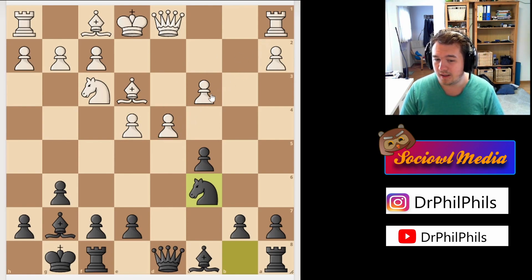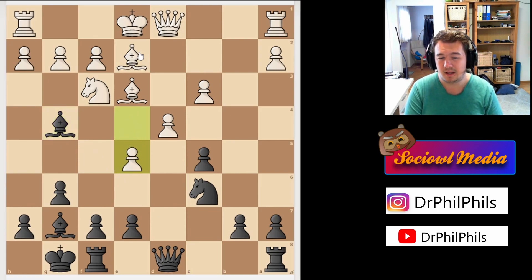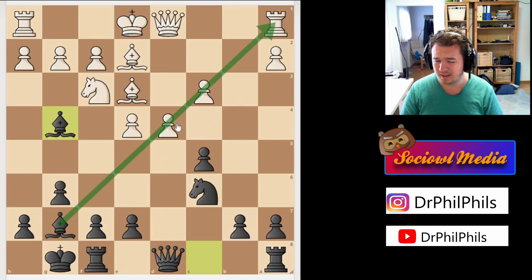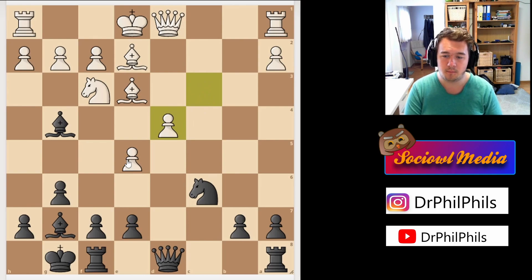In the Grünfeld Indian you always want to pressure the center because the pawn can't move. So I developed another piece with knight c6. My opponent tried to castle — you're going to see that he wasted a couple of tempos and should have castled earlier. Bishop e2 now prepares this. I develop another piece with bishop g4, and the bishop constantly looks at the rook, which is why the d5 pawn can't really move. He played e5 to shut down my bishop, which is a good move.